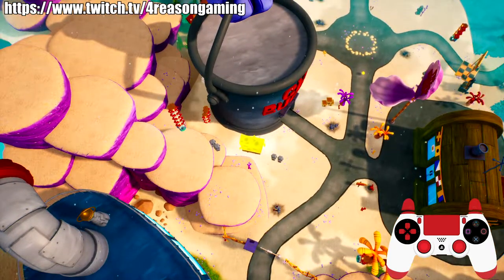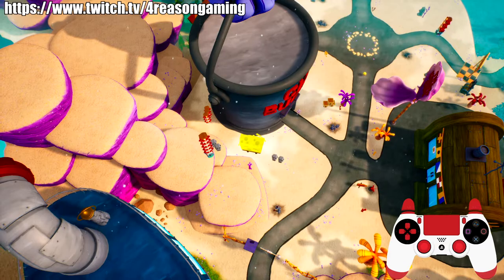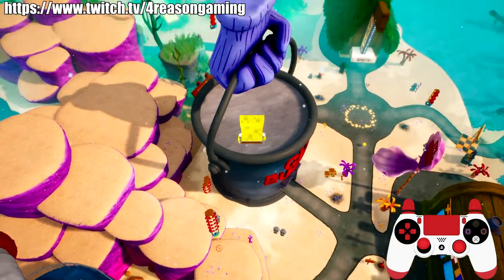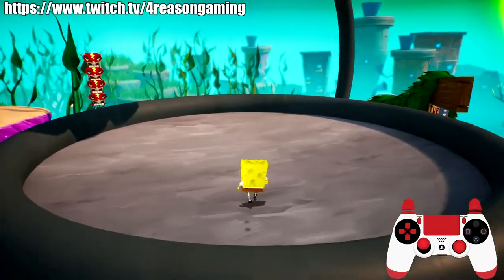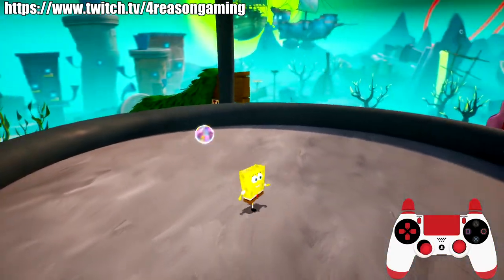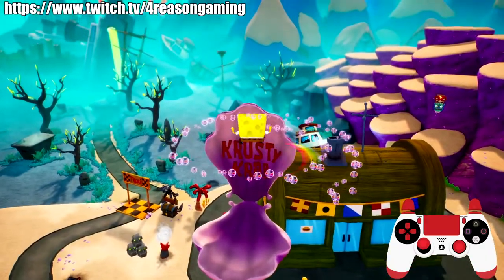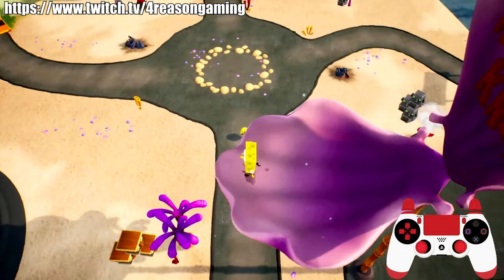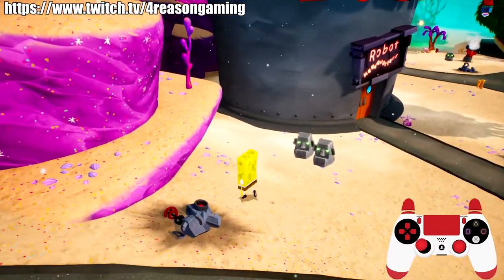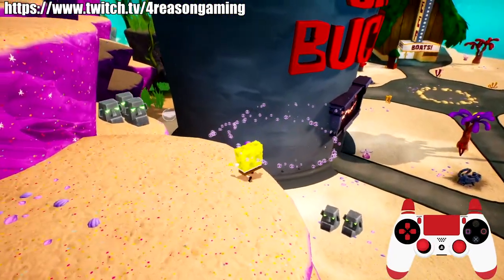Now do a double jump and get on top of the Chum Bucket — this part is pretty easy, just a regular double jump. Hit it in the air, wait a bit, then go like that. You get the thing on here, and there's also a golden pair of underwear right down here.